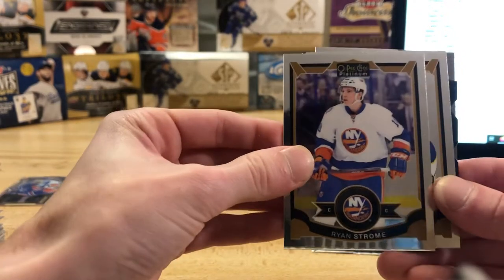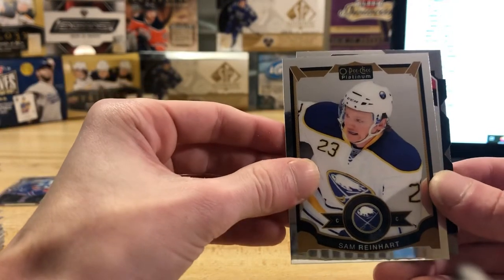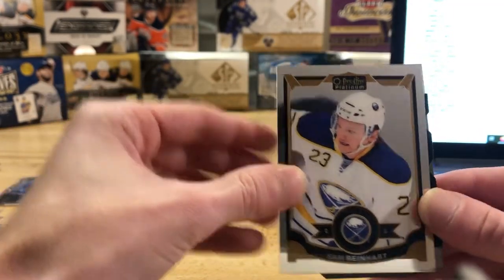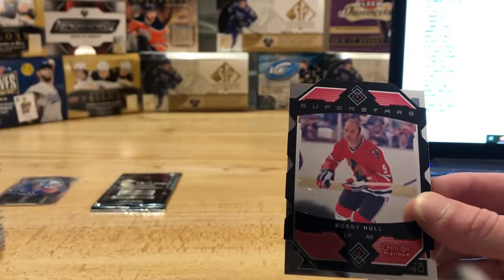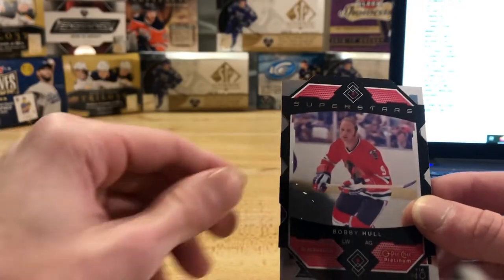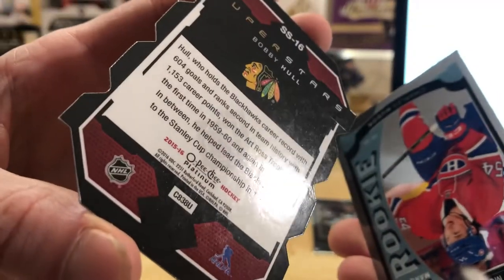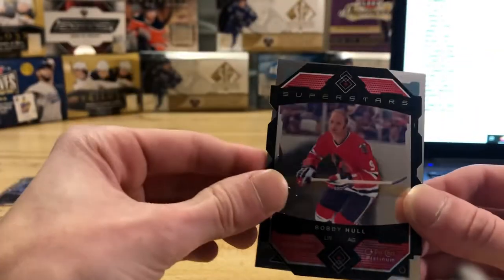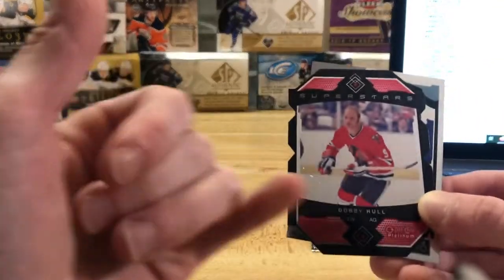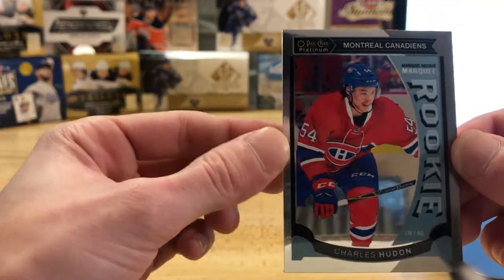Alright, Ryan Strome. Hello — we got a Sam Reinhart base card, looks like we got a die cut here. We already know the Reinhart's there. Bobby Hull — is that like dust on it or something? These two are stuck together. Superstars Bobby Hull — so this one isn't numbered but it's nice, we haven't seen one of these yet. I think it just has a little dust on the card, I'm going to wipe that off after. And we got a Charles Hudon rookie for the Montreal Canadiens.